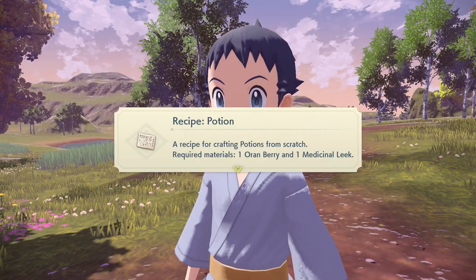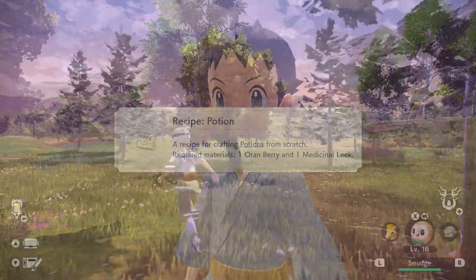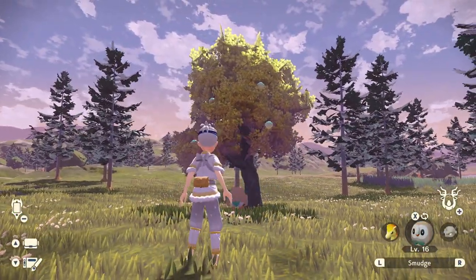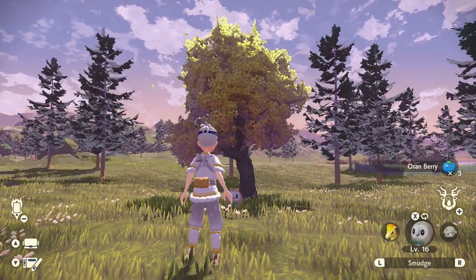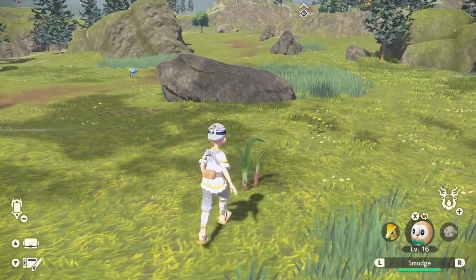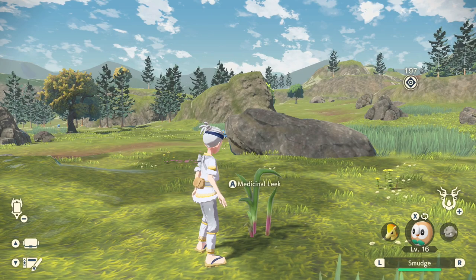The next recipe unlocked is potions, which wants one orange berry and one medicinal leek. Orange berries are the blue apple shapes found on regular trees, just like apricorns — found anywhere trees are growing. Medicinal leeks are literal large leeks growing from the ground in any area that has any bit of grass. These are used in a lot of recipes, so you'll need a lot of them.